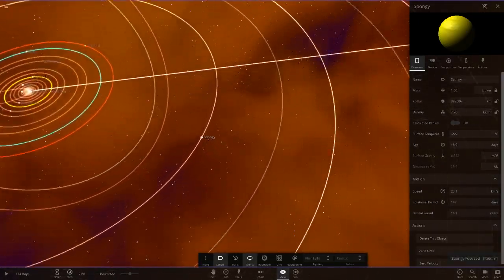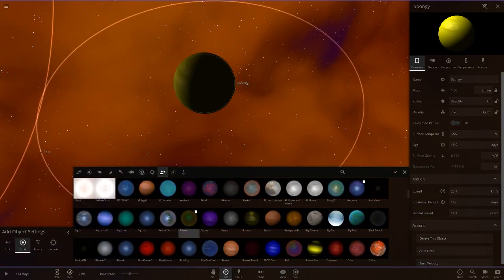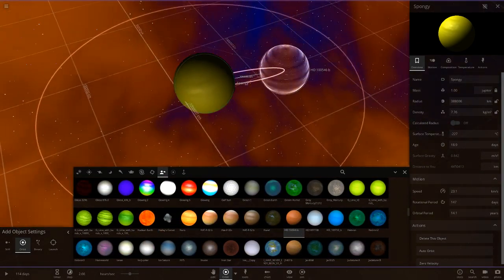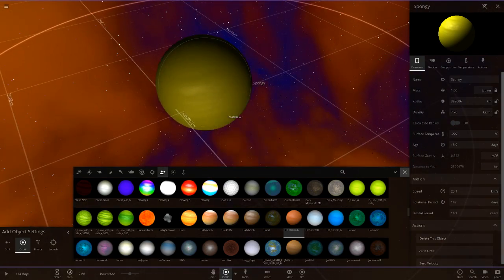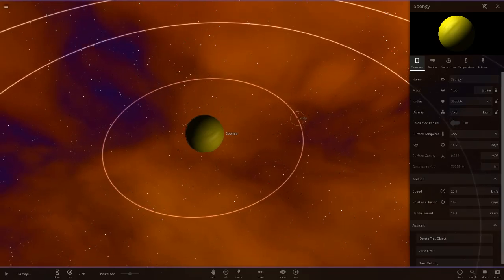Then we've got Spongy — this is where we started off, and this is larger than the other gas giant we saw. This is definitely bigger than the largest exoplanet — a comparison confirms it. So this planet probably wouldn't be able to exist in reality. It's a yellow gas giant — very nice, needs one massive Juta.